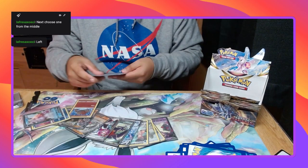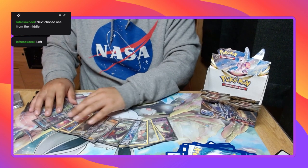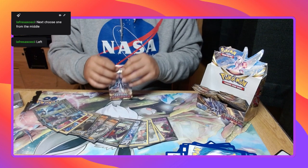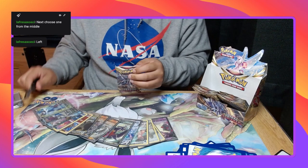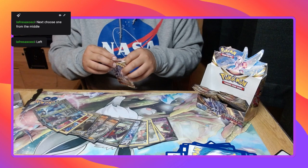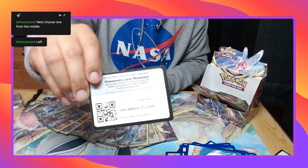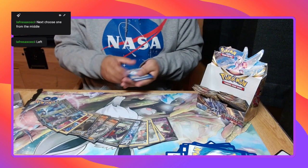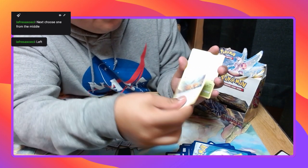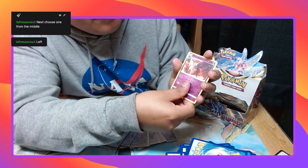Look at that — twinsies! I'll put you up right next to each other. I'm almost done. Dark Energy, Whiscash, Temple, Swinub, Serene, Eevee, Heracross, and team. Another Coalfish, Basculin, First Hollow, Mismagius.